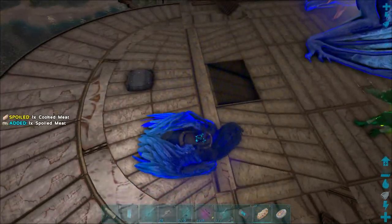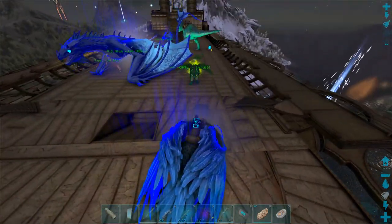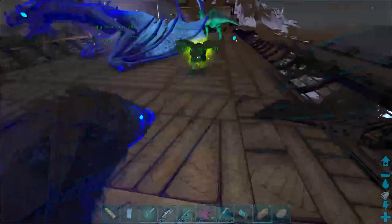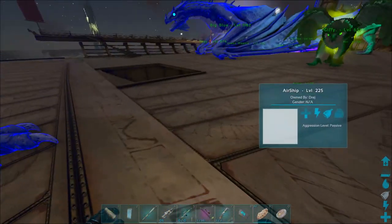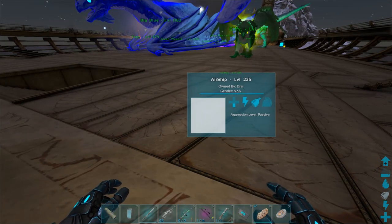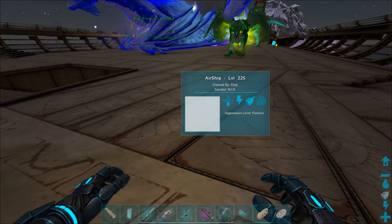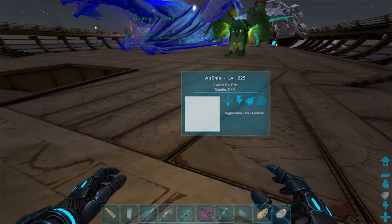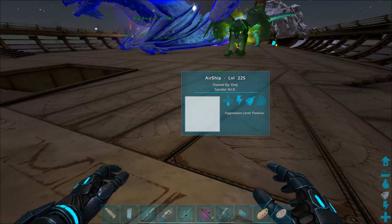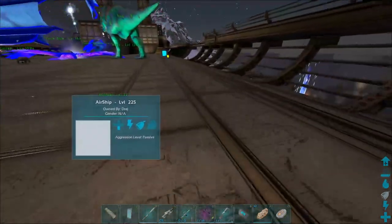Teleporting on this is very risky — it can take the ship with you because the airship is actually considered a dino. The airship is level 225, gender N/A. Although I'm not sure why the health says it's low — it's only got one third health. I wonder if that means it needs repair, but I don't think there's a way to actually repair it.